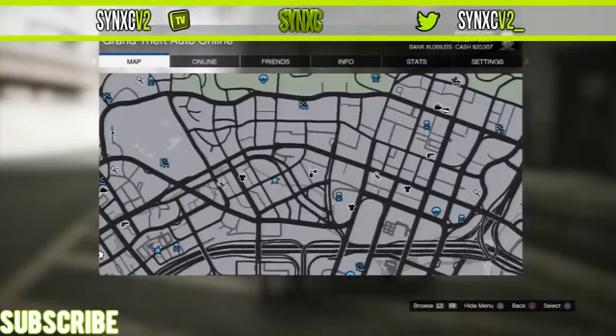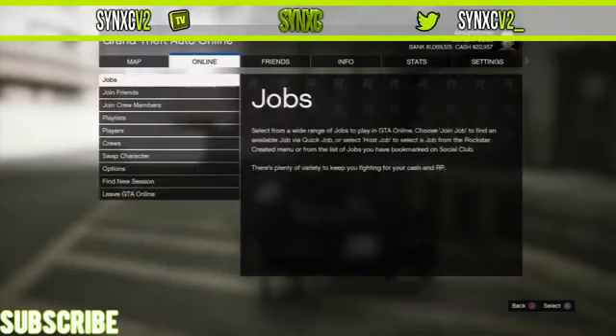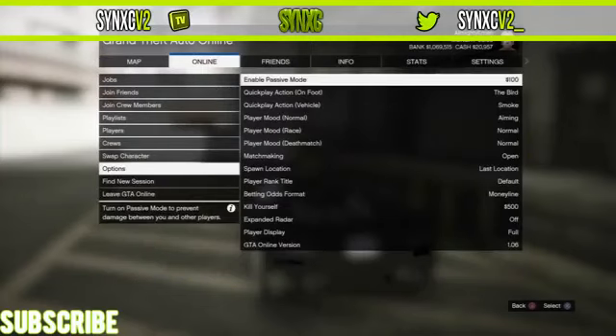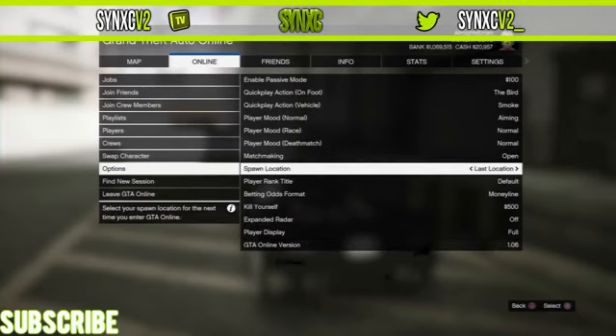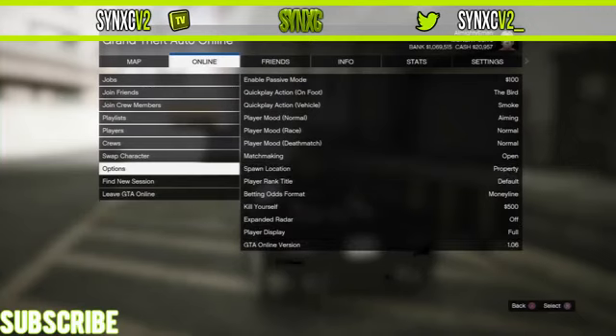The first step is you want to go into online, head down onto options. You can see the patch is 1.06, just for the people that say it doesn't work. So what you want to do is go to your spawn location and set that to last location.